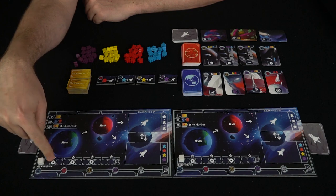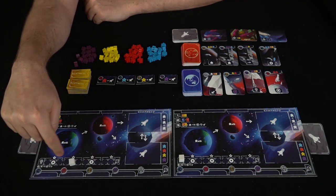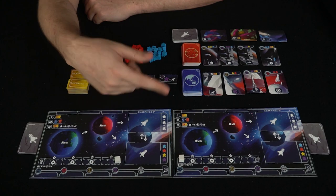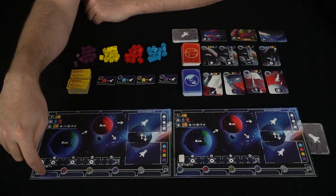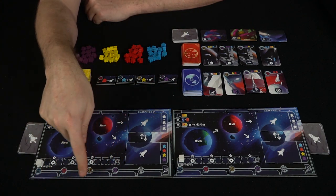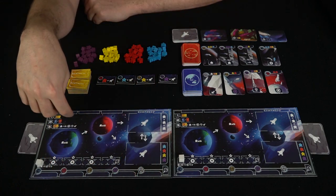Whenever your achievement marker hits a gear on the track, you get to take a bonus action. As it passes areas marked one, two, three and so on, you earn bonus victory points. If it reaches a certain space, you'll be able to launch one of your spaceships into the galaxy for free. Down on your player board are your ship cards — Earth and Moon cards — which score you additional launch chances and bonus victory points.